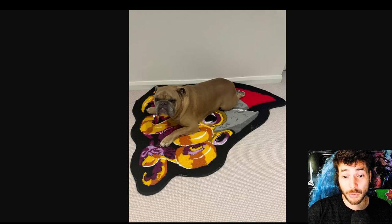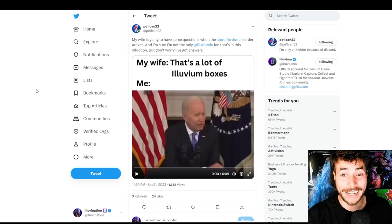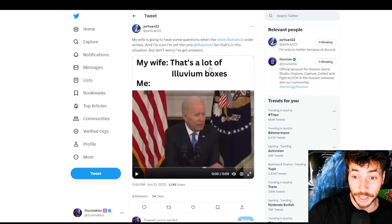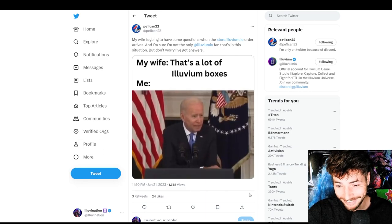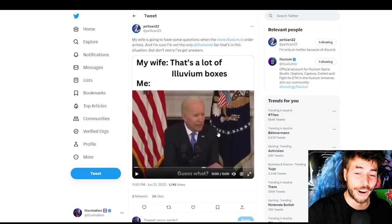Next up, this one doesn't look as real as the other ones — a face only a mother could love. Really cool here on the squeezed carpet. Kieran Stark, absolutely adorable. Last up, we got a special one. Pelikan has a meme for us and it's so funny. The meme goes: 'My wife says that's a lot of Illuvium boxes.' And he answers: 'Guess what? You're closing on me. Benefits everybody. Hurts nobody.'